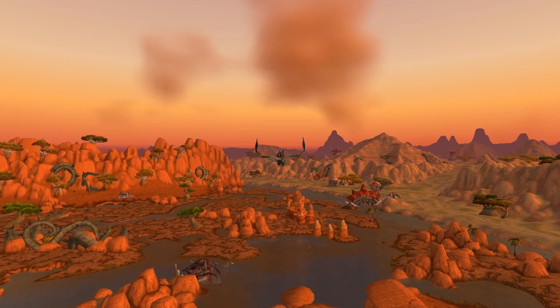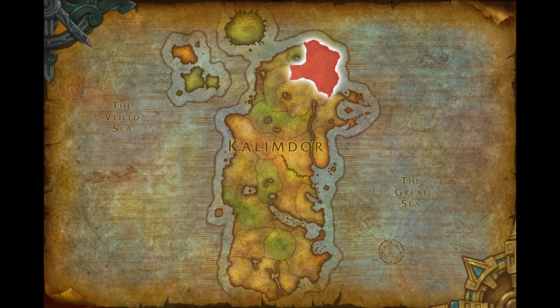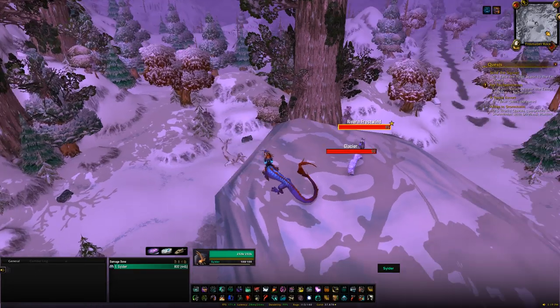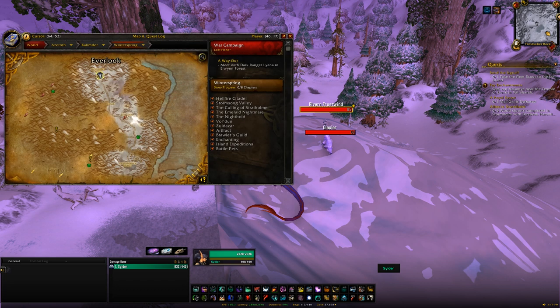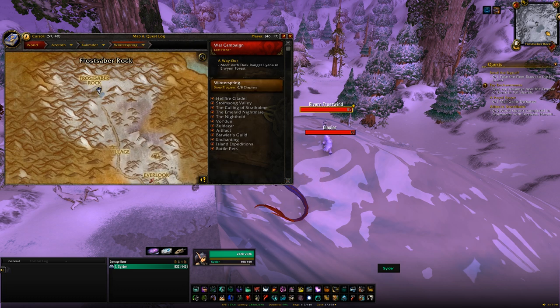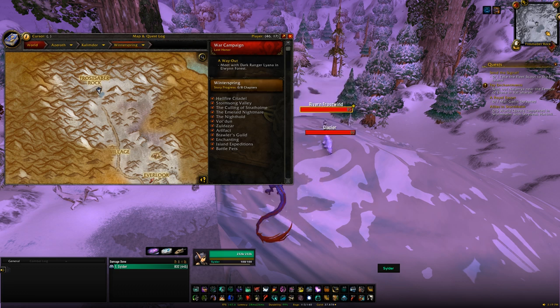In this video we're going to be focused on Kalimdor, and our first stop, if you're Alliance at least, is going to be Winterspring. The mount the Alliance can get from this zone is the Winterspring Frostsaber. To get started, you'll want to head to the north side of the zone where you'll find Frostsaber Rock, and on top of it an NPC called Reverne Frostwind. They'll have a quest for you which will eventually turn into a daily. You'll have to do 20 days of dailies and on the last day you'll be awarded with the Winterspring Frostsaber.